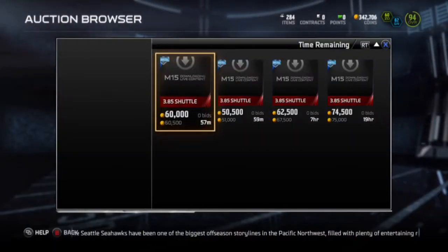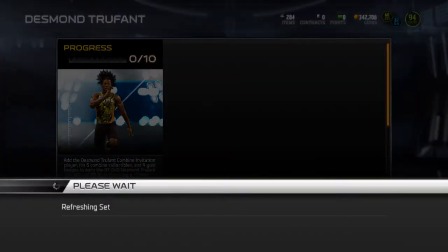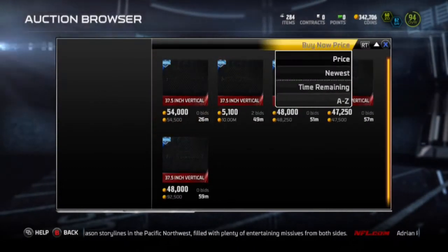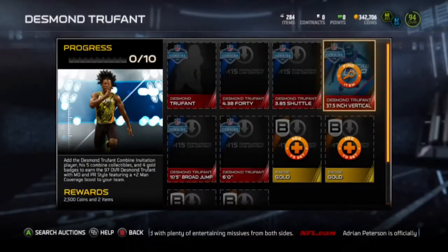For the 40 yard dash, this is the shuffle. Prices are obviously going to be extremely high. This is one of the best Combine Warriors yet, I'd have to say.